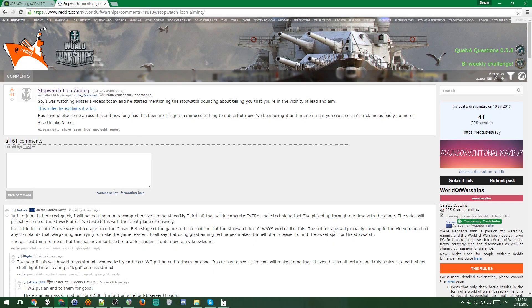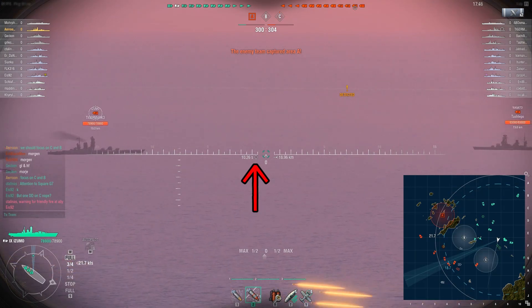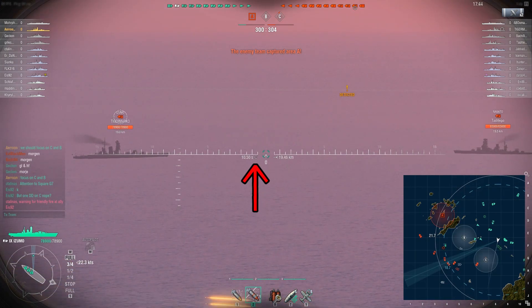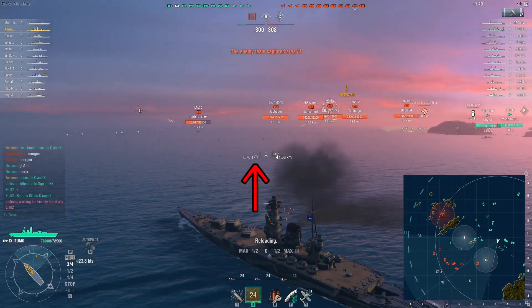Hello and welcome. Today I came across this thread on Reddit about stopwatch icon aiming. Essentially it's about a feature which has been in the game since forever, where the game tells you where you should aim. The thread links to a video by Notzer where he explains it. Essentially it looks like this where you aim your mouse cursor where you should aim to try to hit the target.